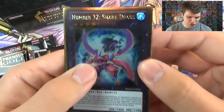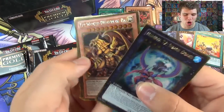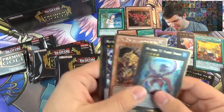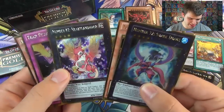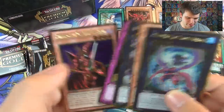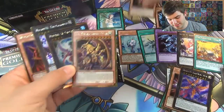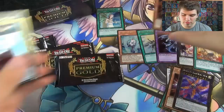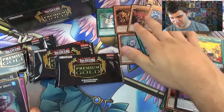Here we go. Number 32, Shark Drake. And oh baby - the Winged Dragon of Ra! In one box we pulled all three God cards. Are these that easy to pull? I'm seriously a little confused. Another Heartland Draco. Trap Stun and Breaker the Magical Warrior. We got all three God cards! Now we just need Beelzebub. I cannot believe we got all three God cards in one box - that was so simple.